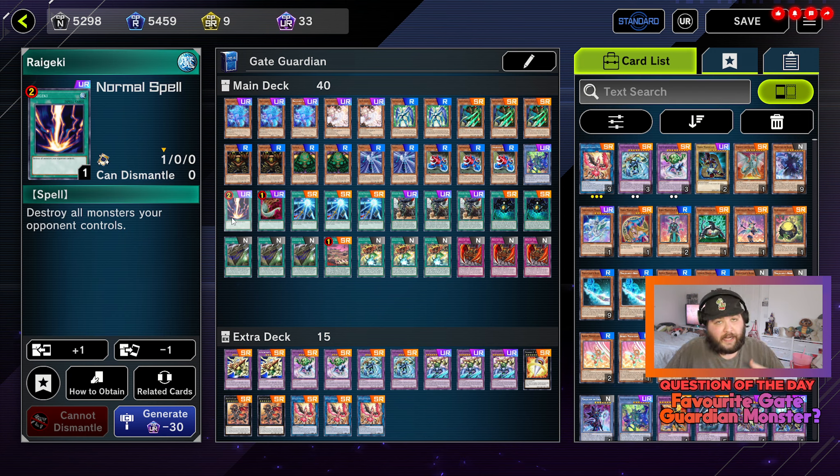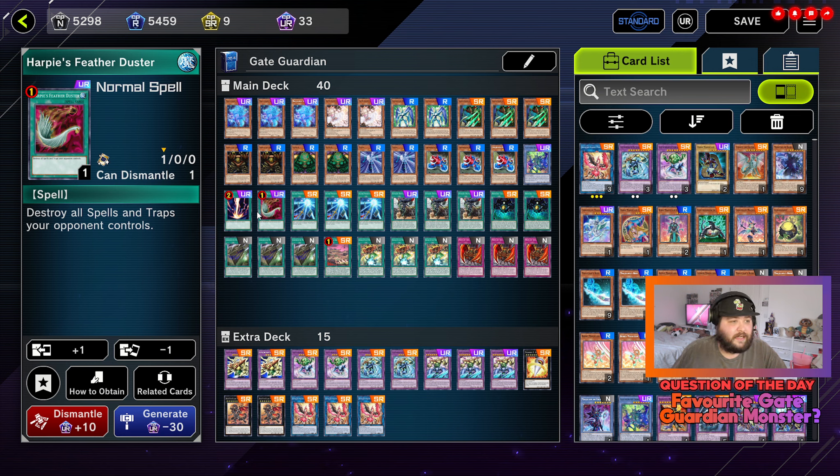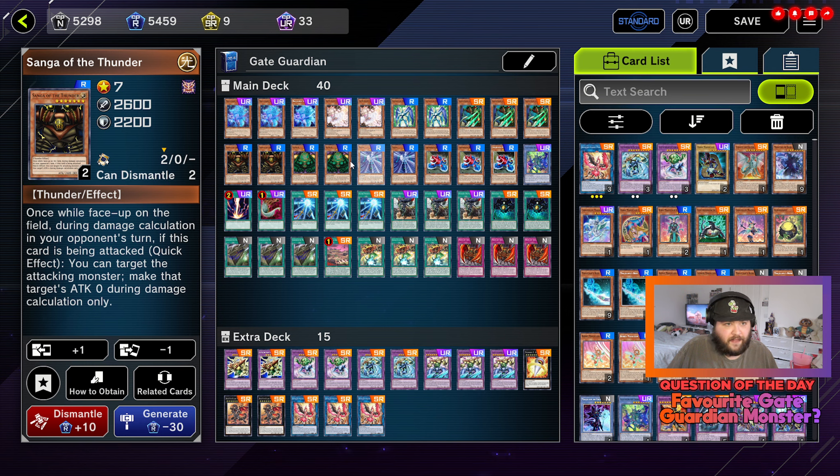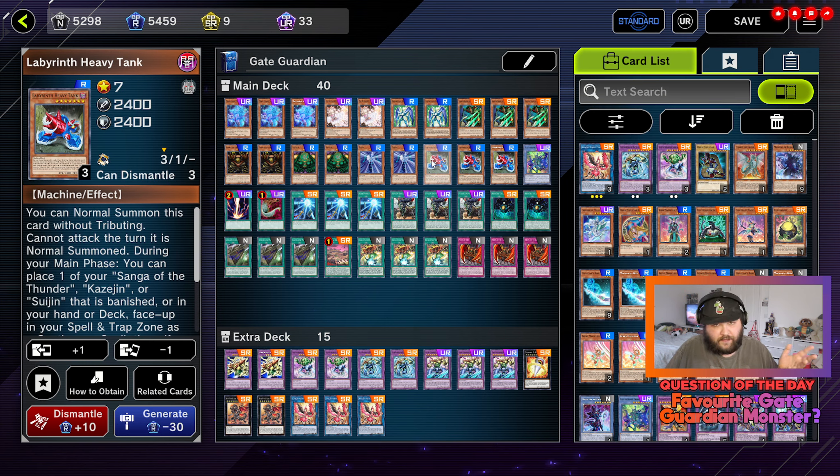We're running one copy of Raigeki — of course Raigeki is a stupidly useful card that destroys all monsters your opponent controls. I took this over Lightning Storm because there are a lot of continuous cards in this deck and Lightning Storm only works if your field is completely empty. One copy of Harpie's Feather Duster — destroys all spells and traps your opponent controls; again stupidly useful, there's a reason it's limited to one. Sacred Sword of Seven Stars: banish one level seven monster from your hand or face up on the field and draw two cards, once per turn. It's just draw power plus banishment for any of these three, and it doesn't hurt the deck at all.